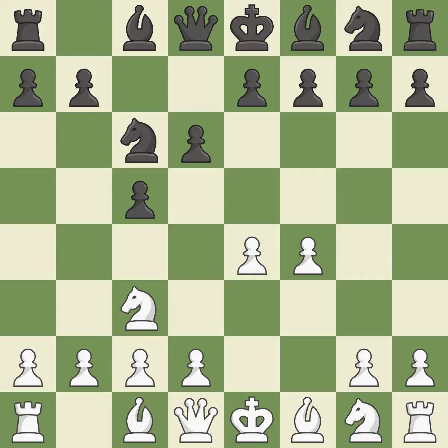NC6 develops the knight toward the center and controls the e5 and d4 squares. NF3 develops the knight toward the center and prepares the d4 pawn push. G6 prepares to fianchetto the dark-squared bishop on g7, where it will sit on the long diagonal.